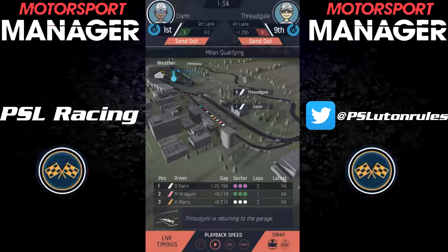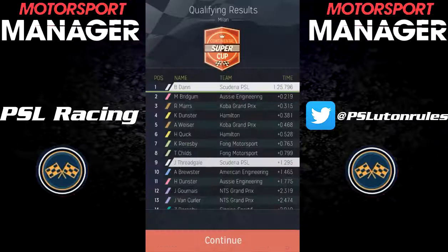Approaching the halfway mark of the season, race 5 at Milan — and it was a wet qualifying in Milan, which could have been interesting, apart from the fact it didn't really change the proceedings at all. We still qualified 1st and 9th, and behind Dan there were a mix of Aussie Engineerings, Cobra Grand Prixs, and even Hamilton drivers, so not really a lot changed apart from Hamilton being up there.